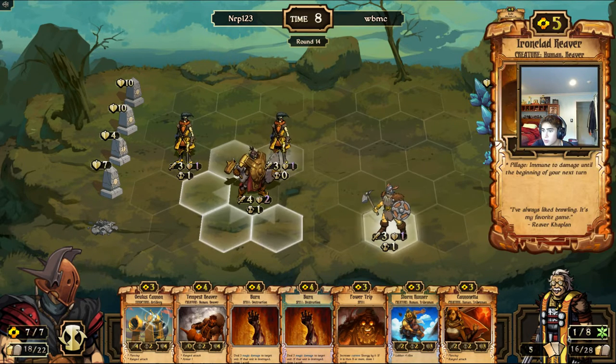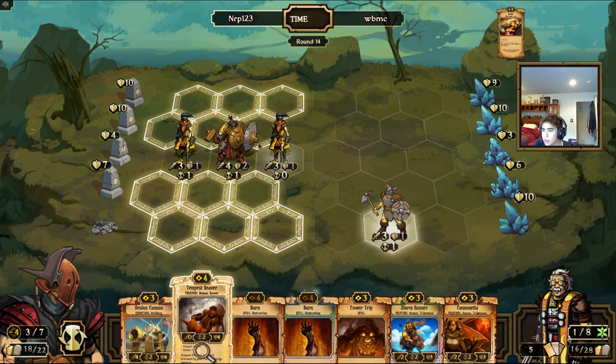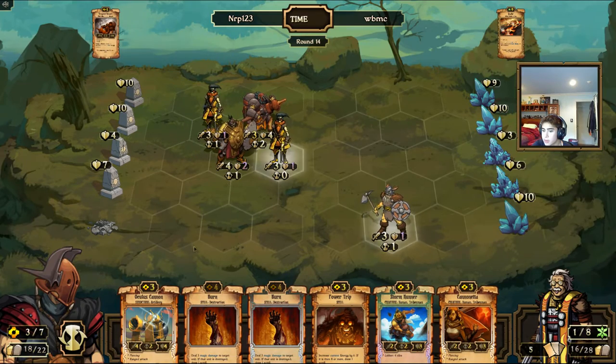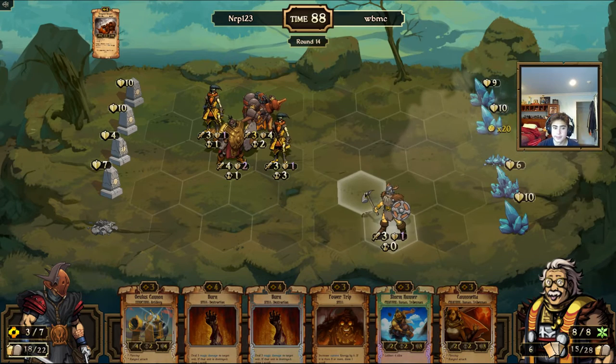I'll put you in front, you back here, then play a Tempest Reaver and hide behind that with the other guy, and destroy the middle idol. Tough game — deliberately not playing too many things.